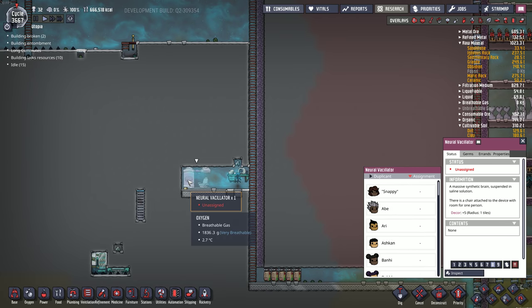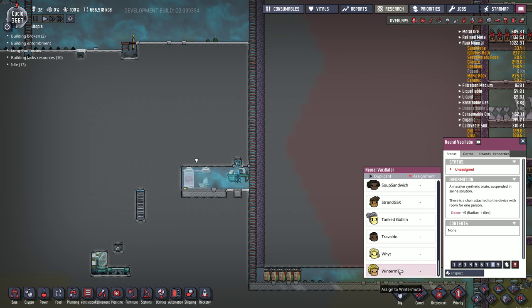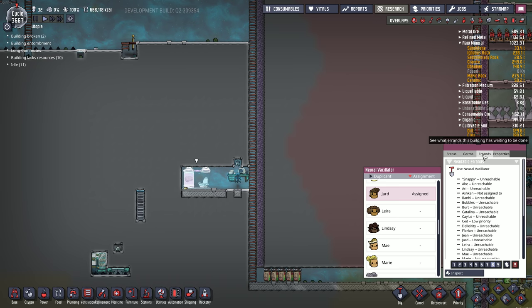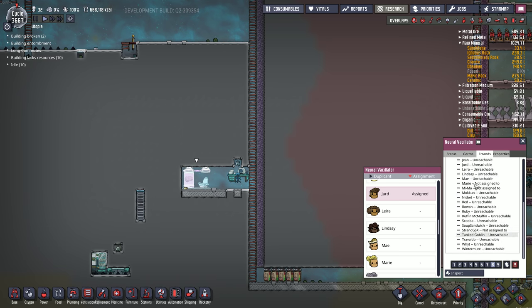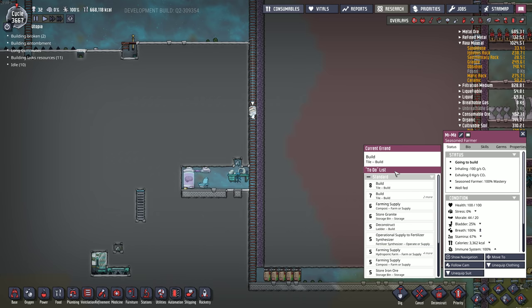We do have one brain upgrade left, so I might actually use that. Let's do Jerd — I think they can get double upgrades. This menu looks new — I haven't seen it yet. And the actual machine: you can see on the duplicate their to-do list, which is very handy now.